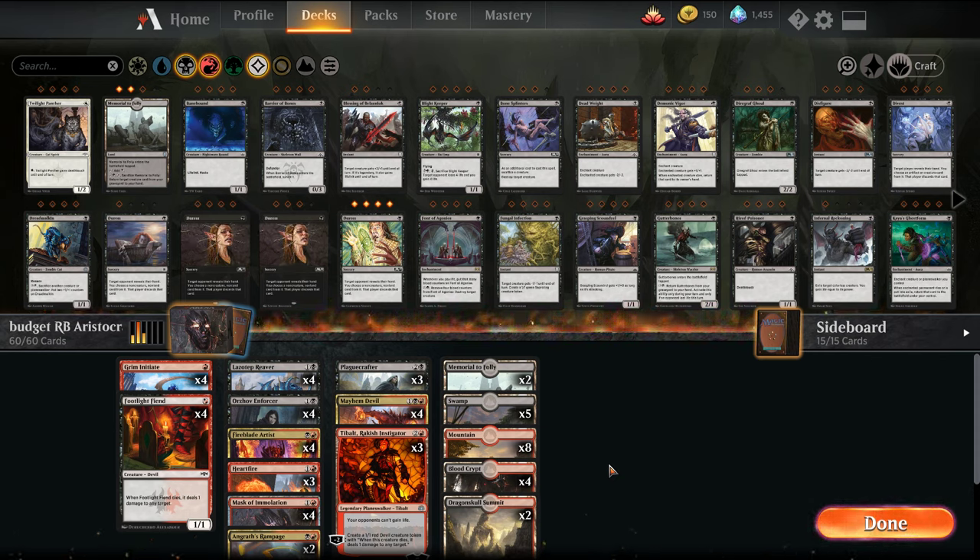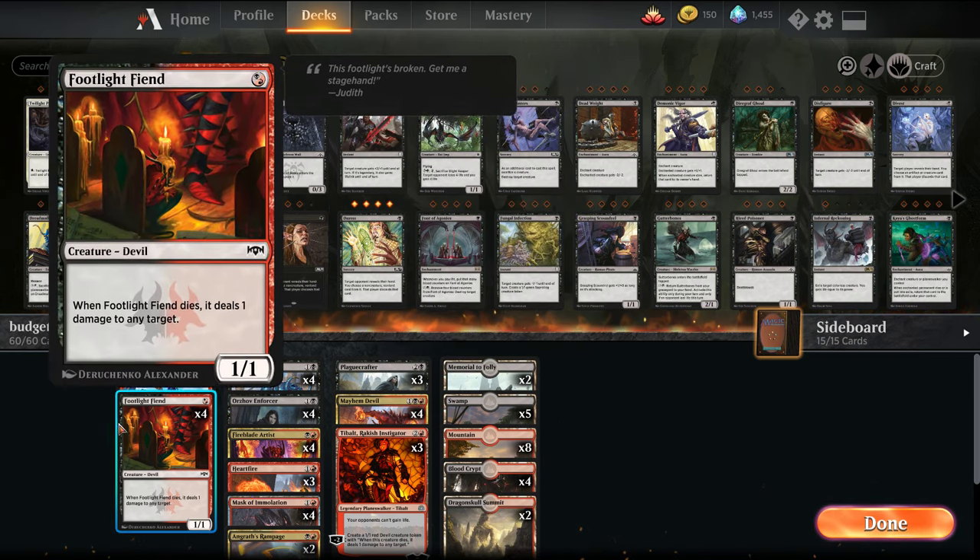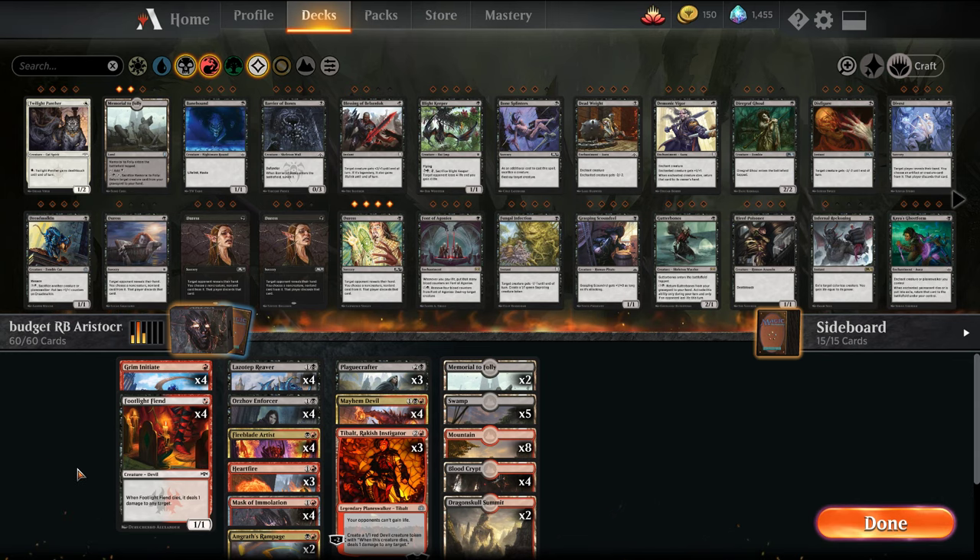A lot of the stuff with Rakdos Aristocrats is actually pretty cheap. The term Aristocrats — what does that mean? It was named after two cards: Cartel Aristocrats and Falkenrath Aristocrats. It's probably my favorite deck of all time, but basically it is you self-sacrificing your creatures for value. What we've set out to do with this deck is get a lot of creatures that benefit from dying and then play effects like that.